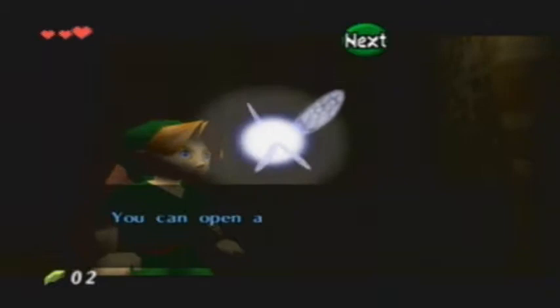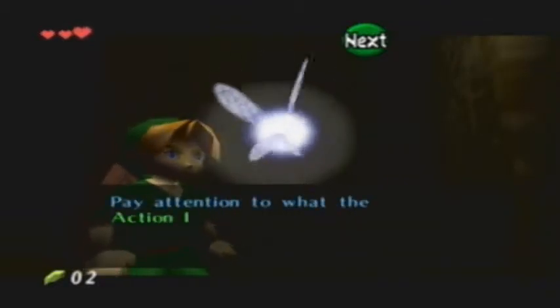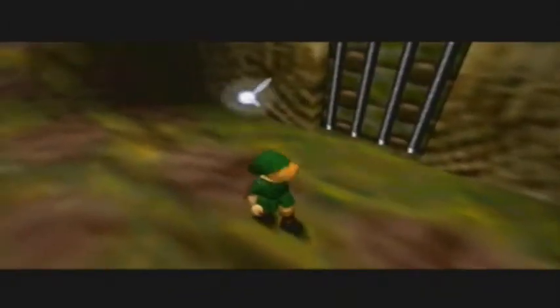Oh, a door. You can open a door by standing in front of it and pressing A. Pay attention to what the action icon says — that's the green icon at the top of the screen. It's kind of fun that they put it in green instead of blue on the GameCube version.